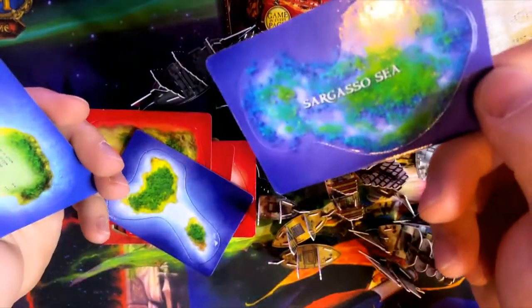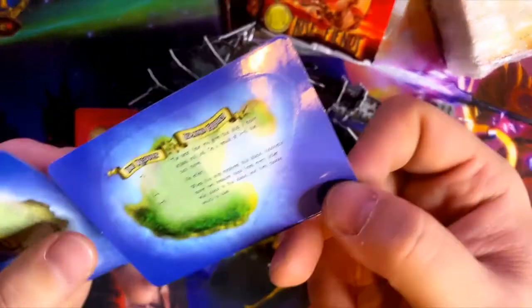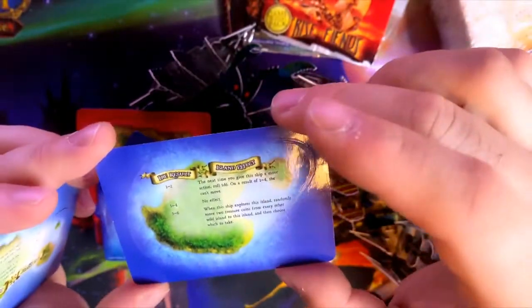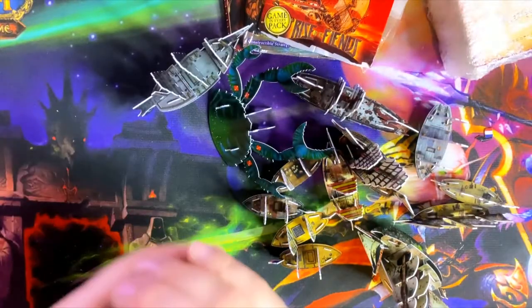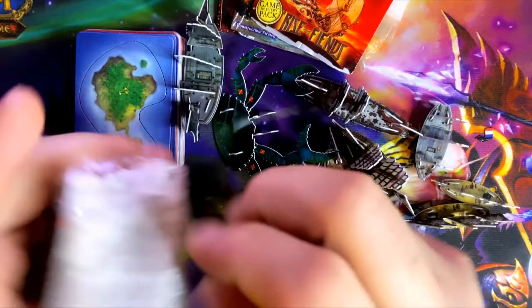Another island with a Whirlpool, a Reef, Sargasso Sea, and an island with an effect — nice. Same for this one, another island. Very nice indeed. So those are the ones in the box — a couple of islands and the ships. Let's see what's in the other stack.